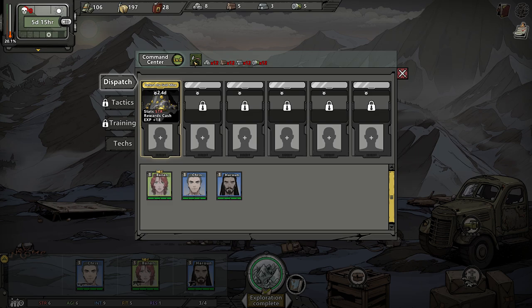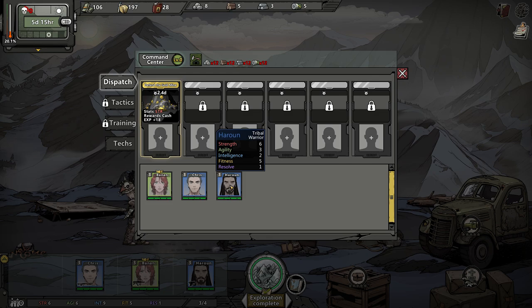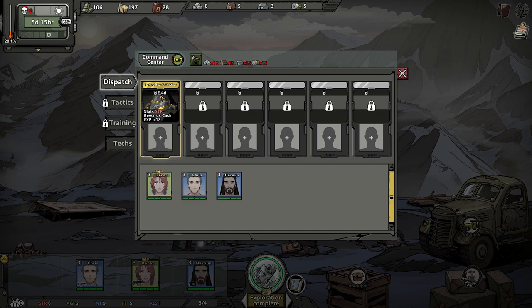We have a command center that we have to level up, and we also have dispatch missions for all the people we'll eventually be able to recruit — send them off on missions. Right now we have 'Defend the Gold Mine.' I want to go out and do a couple of missions and travel more while we do that. Let's go out and hopefully recruit somebody to replace Horon, and meanwhile send him off on that mission.